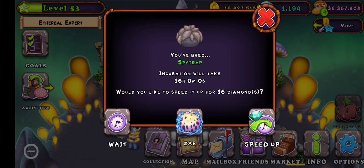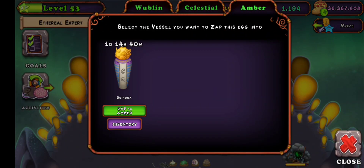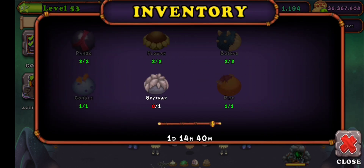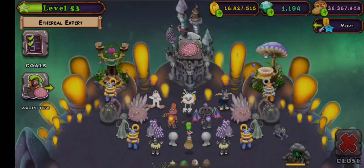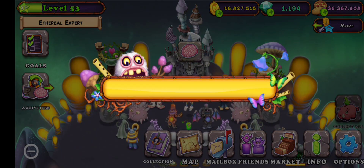As you can see, we have a spider pack — that's the last egg we need for Skindra. We need a few eggs, which is pretty easy to get. So let's zap the last egg and go incubate it.